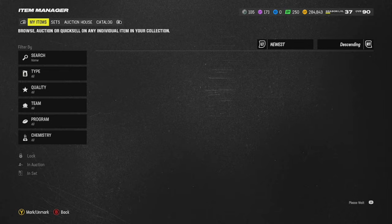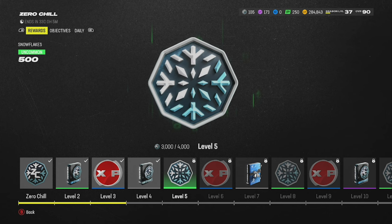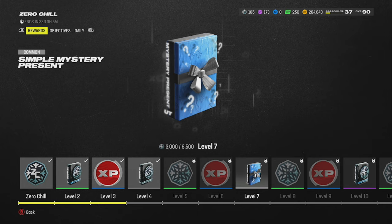Let's go over the field pass now. When we come over here, you get Zero Chill strategy items, season XP — 25K there. You get stocking stuffers and snowflakes — 500 snowflakes here — more XP, and simple mystery presents.